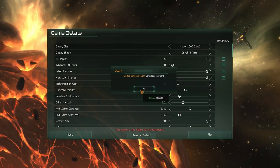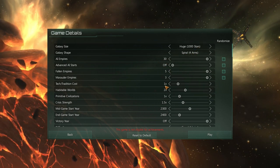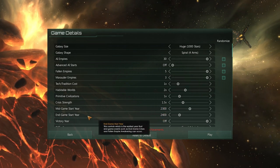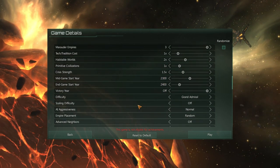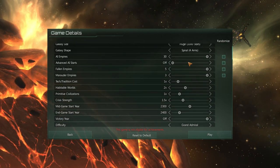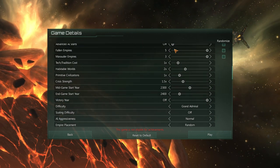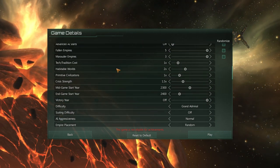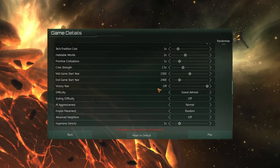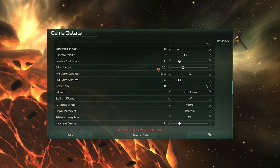Let's save and go with: huge stars, 4 empires, settings 5-5-1-2-1-1, half end game starting year, off. We are playing — and this is what's important — nobody cares about this anymore, we just like wars. We don't like them to be advanced at the start. Fallen empires are cool and marauders can really mess up your game, so they're amazing.